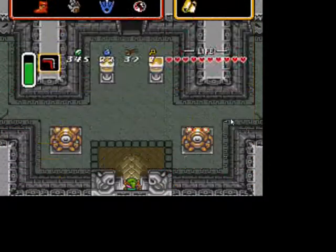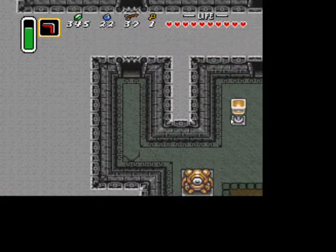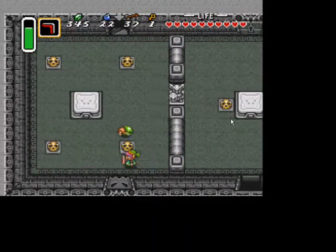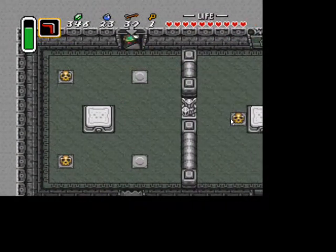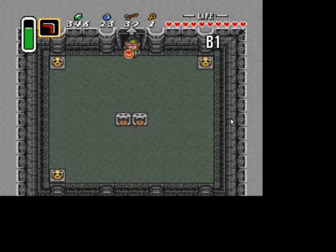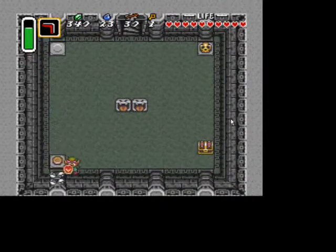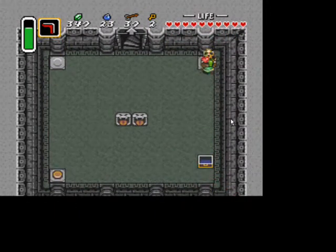Back at the beginning of the dungeon, we're going to head left this time and go up the door. We need a couple of keys — we just got one, so we're going to get another. Head down the stairs here. In here, there's a switch under the bottom left, and it'll make a treasure chest appear containing a key. Now we have two keys.